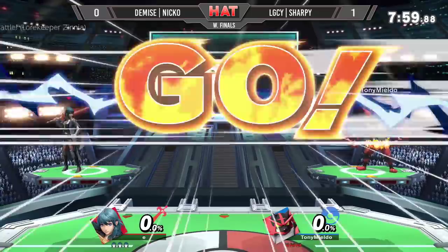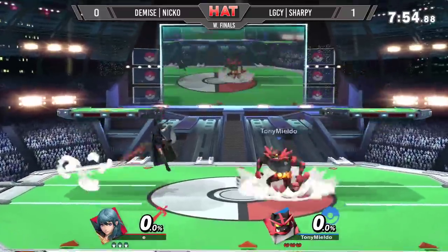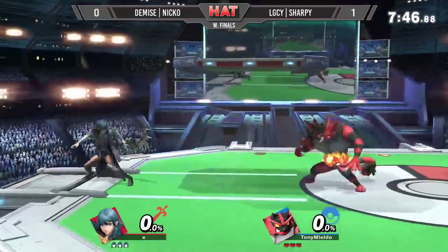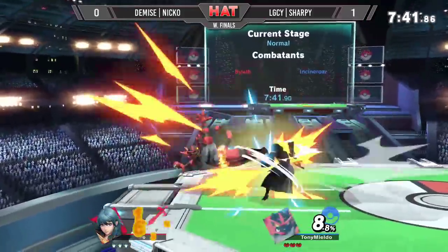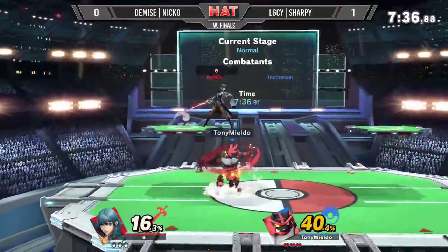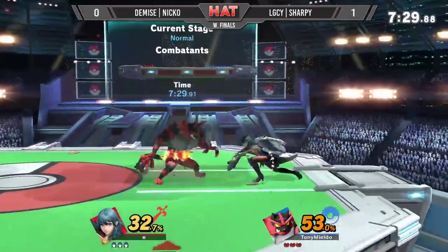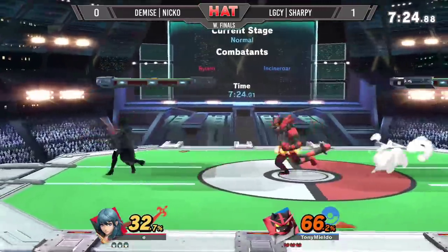See if Niko is able to change things up. Violet's recovery trying to avoid some of the two-framing from Sharpie's D-sense at ledge. It's patient neutral play — Sharpie's not willing to just run in there. Hammered on by Violet — that's pretty conscious. Almost with a frame trap there on top of the platform for an up smash.